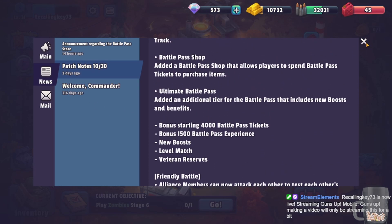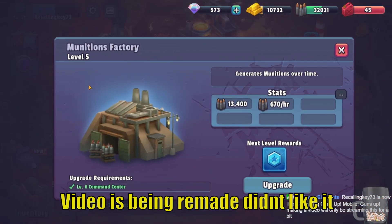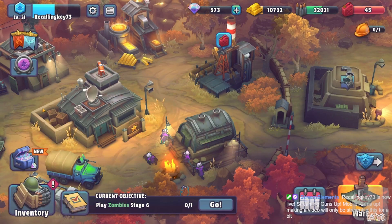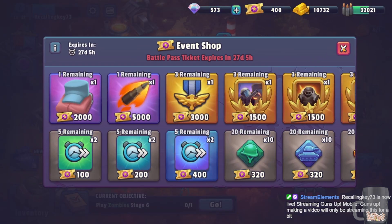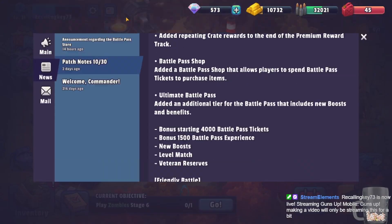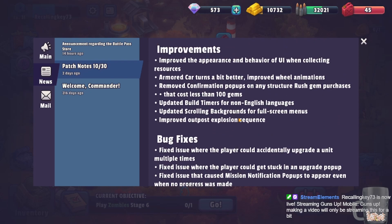The new currency is tied to the battle pass shop and can be found in your battle pass — we'll talk about that when we get to battle passes. For now, let's get into all the bug fixes first.